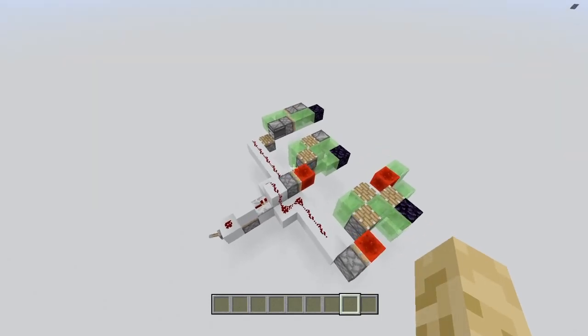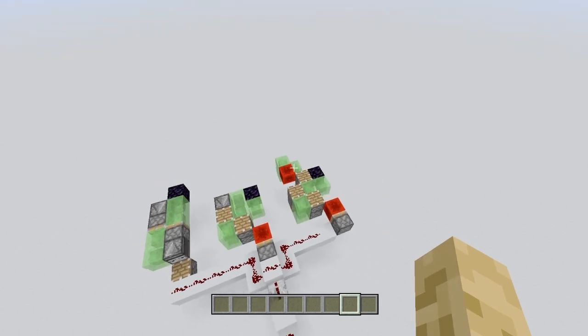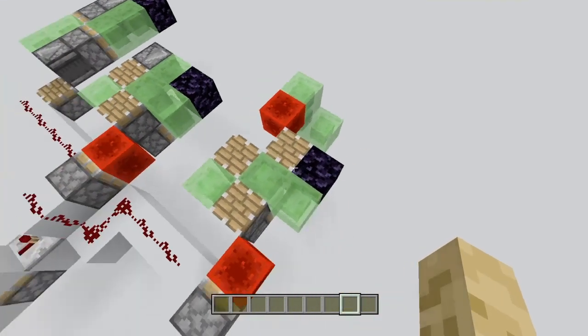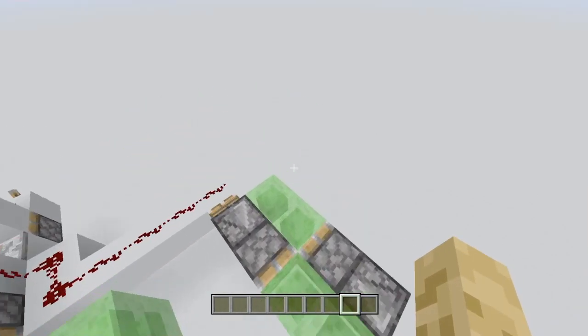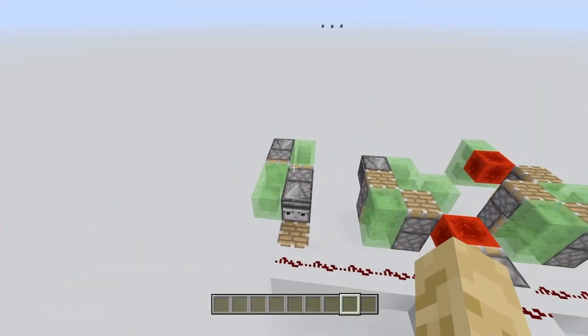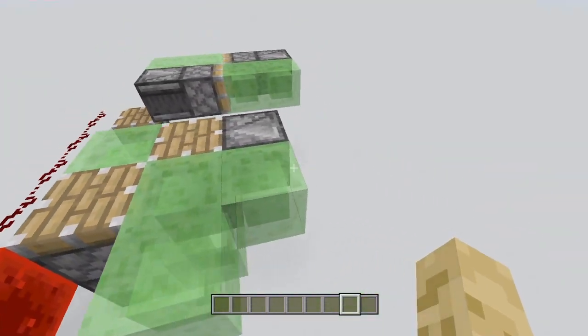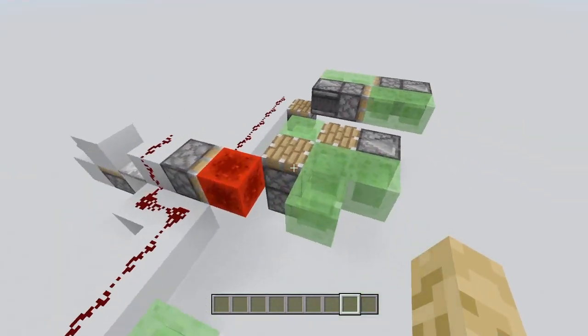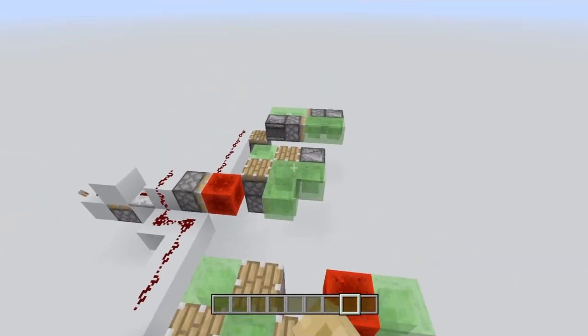Hey everybody, today I have a flying machine to show you. It's this one right over here. If I just remove all this obsidian, we have a standard observer flying machine, a modified flying machine that I invented, and then also this flying machine which is a modification of this one.